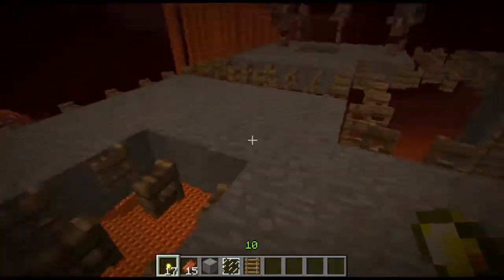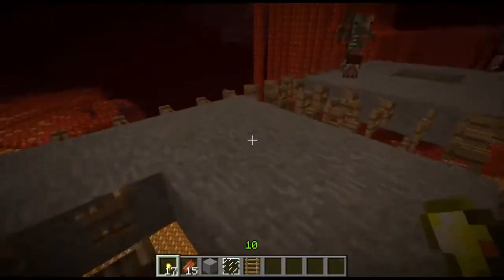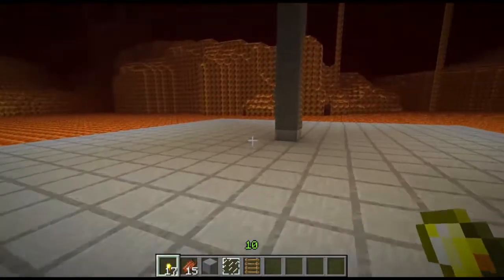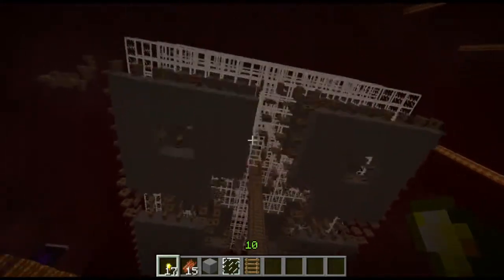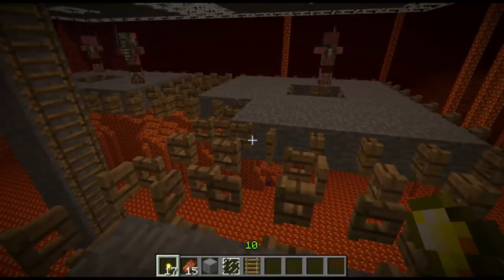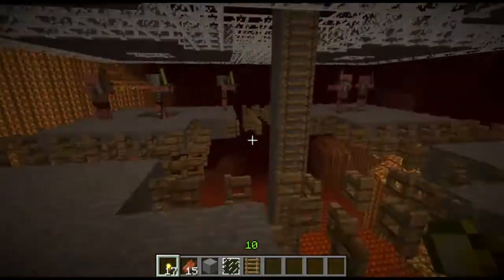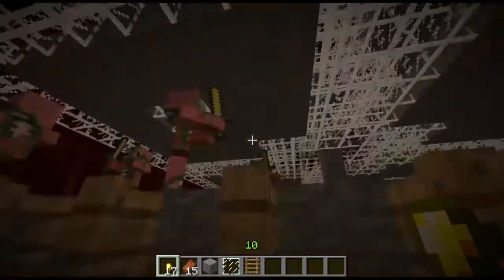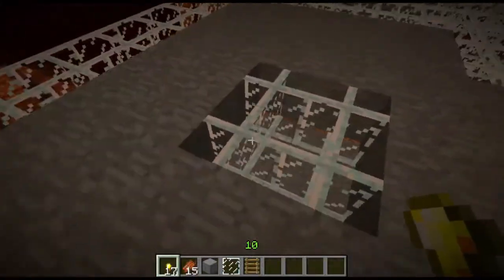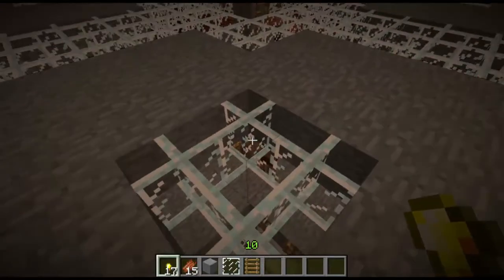When you come up here and start building your layers, these layers — the blocks themselves, not including the outside fence gates — are 17 by 17. The reason it's smaller than down below is so that when the zombie pigmen go walking off, they still fall on this edge and don't walk off into the lava. You make a 17 by 17 layer, cut out a three-wide section to the center on all sides, and fill it with glass panes. Then cut out a four-by-four hole in the center and put glass panes in it.